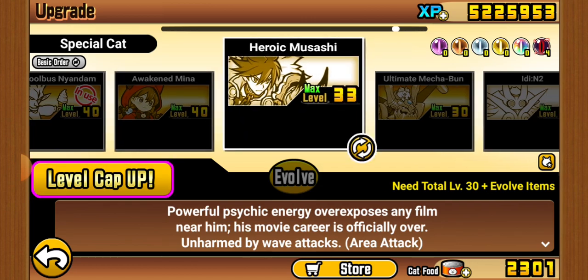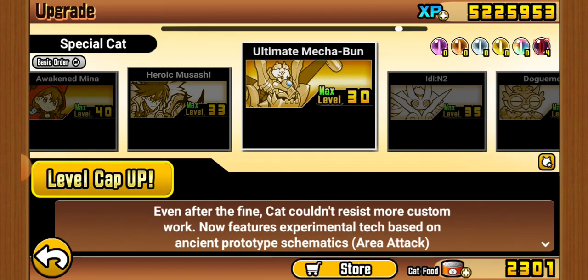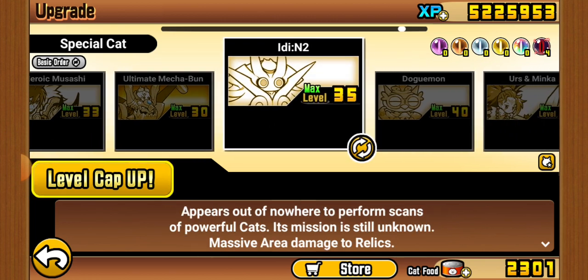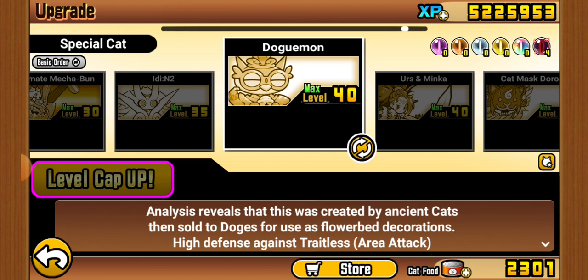Mina is very good with her long-distance attack. Musashi is irrelevant — I'd evolve him if his cost wasn't so expensive. Mecha Bun is similarly useless. I actually got Ed yesterday and it's a very good unit. Anger — I use her a lot. Dogamaru is a good tank against Traitless.